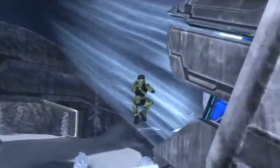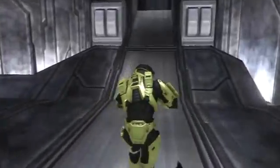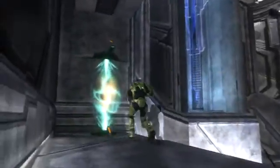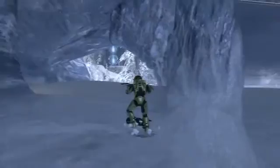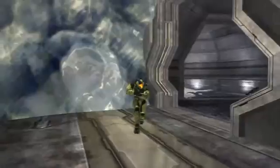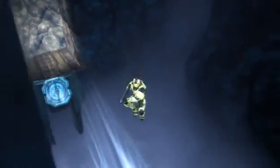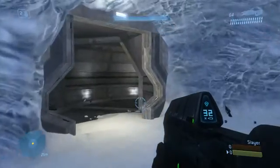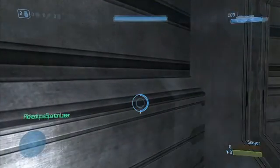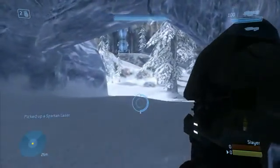Man cannons are huge in this one, where the original didn't have the man cannons. Then we have the kind of teleporter exits, which are kind of carved-in Forerunner tunnels. And then just to help get people out into the middle of the map, we also have an ice cave to help get you from one place to the next. The Spartan laser is a big rush at the beginning of the game — it's right at the exit of the ice cave under the large Forerunner arch.